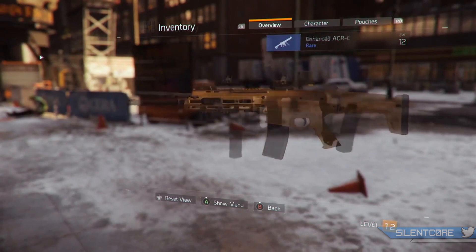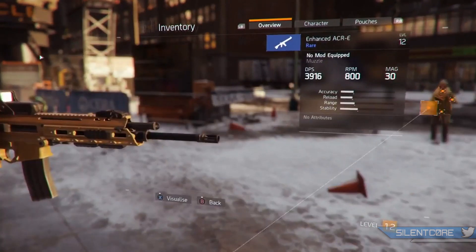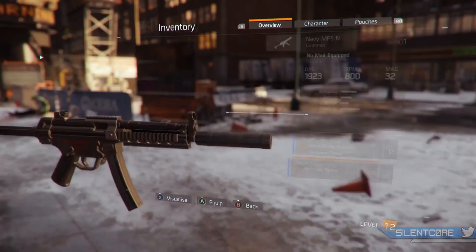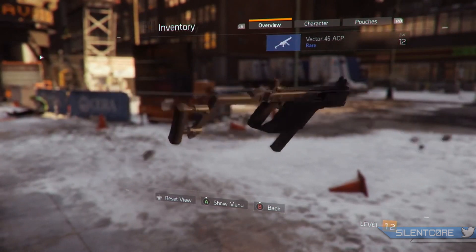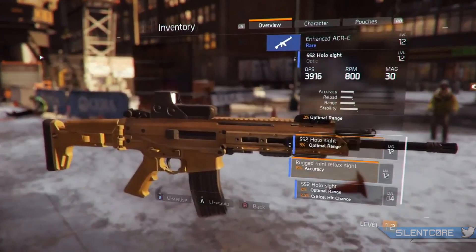Moving on to gun customization, and this one really surprised me. It looks like we're going to get an absolute ton of customization options on the weapons, which is pretty awesome. We're going to be able to make use of weapon skins — we can alter the color and pattern of the gun — and you even get this menu where you have a kind of 360 view of your weapon and can apply your mods and see in real time what they look like. Pretty cool.